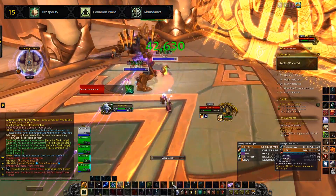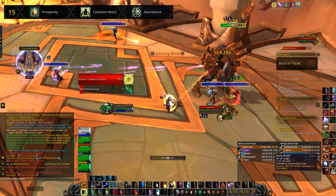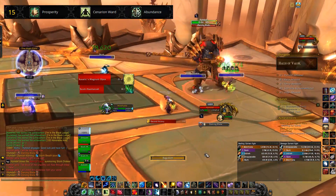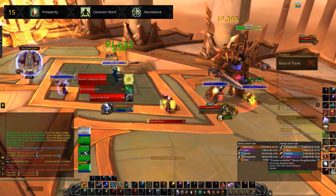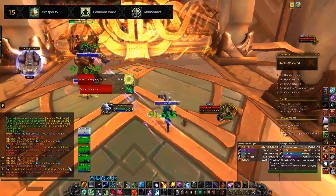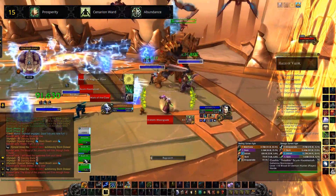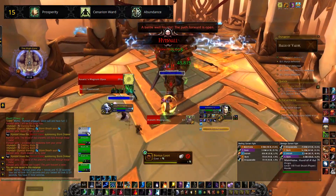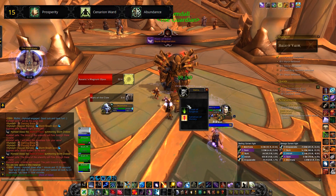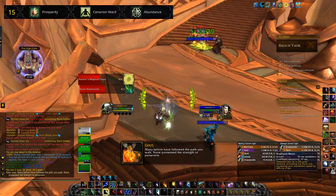Cenarion Ward protects a friendly target against damage and heals the target for 880% spell power over 8 seconds — amazing for tank healing. I used to use Cenarion Ward, but in higher mythic keystone runs it's not actually the tank I need to worry about; it's the DPS and their ability to move out of hazards. If the DPS are doing their job, Cenarion Ward is perfectly fine on a tank, but you don't really know when the DPS are going to take damage, so I don't tend to go for it anymore.